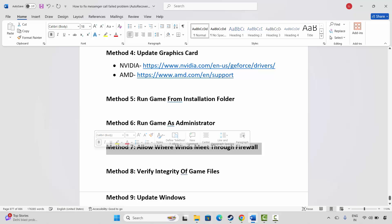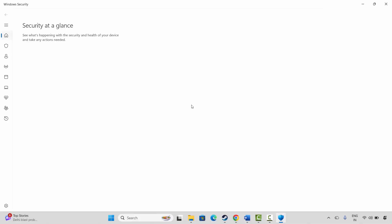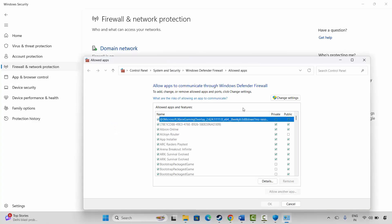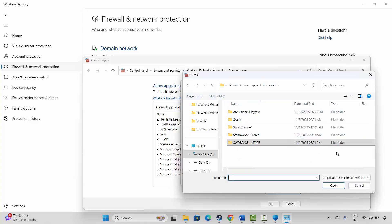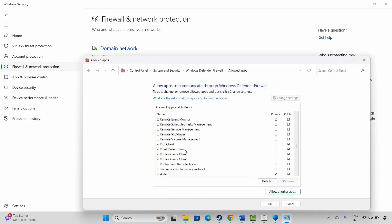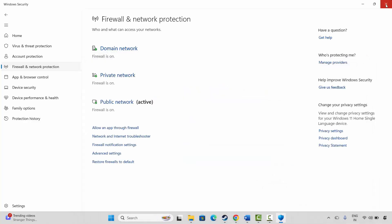If not, the next step is to allow the game through the firewall. Go to Windows Search and search for Windows Security. Click on Firewall & Network Protection, then click on Allow an App Through Firewall. Click on Change Settings and search for the game in the list. If it's not listed, click on Allow Another App, browse to the game folder, select the game application, and add it to the list. Make sure both Public and Private boxes are ticked, then click OK and launch the game to check if the issue is resolved.